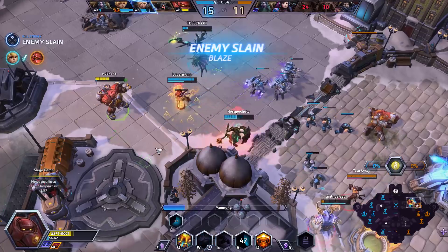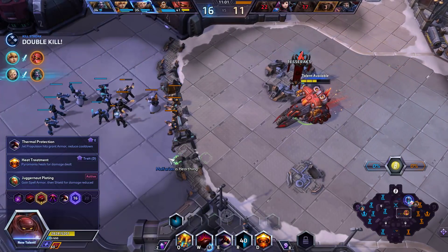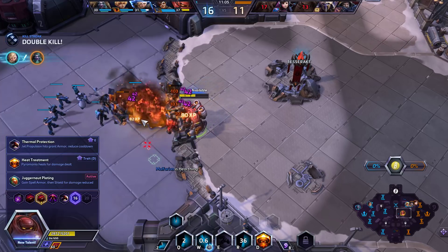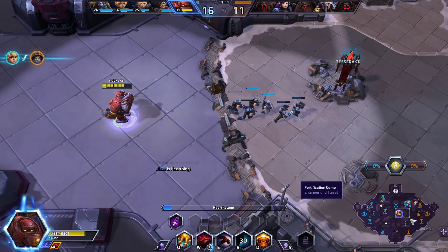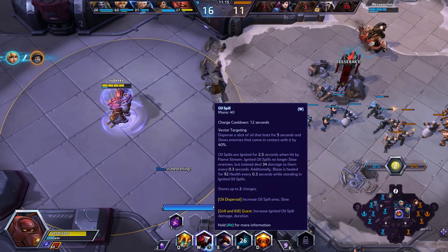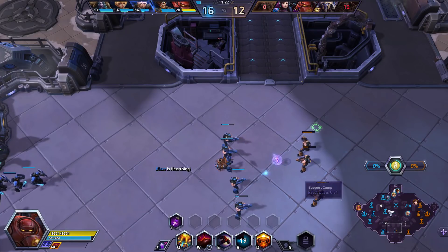Got no mana, so we have to be careful in terms of engaging. Beautiful kill there. I'm going to go soak some XP. We're going to get Thermal Protection — this will give us armor when we hit heroes and reduce the cooldown per hero hit. That's really going to enable that aggressive gameplay: charge in on top of them, lay down the oil, pulse damage, loads of armor, cooldown reduction, AoE, and they just can't deal with it.